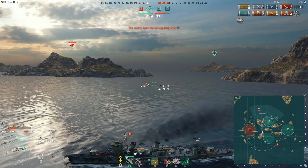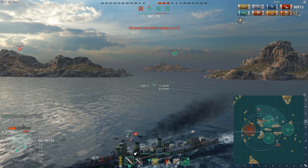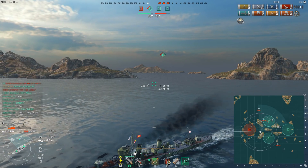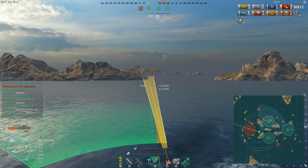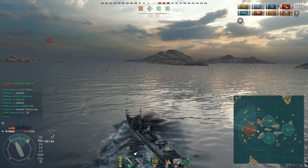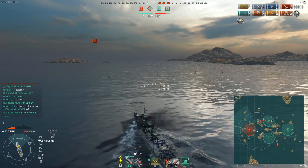I make my way towards Alpha. The Algérie is out of position. The Cleveland is on 5,000 health — is it worth throwing a salvo when I can't kill them? No, especially with their catapult fighter that would give me away. My torpedoes are almost reloaded, so let's take our time. I think once the Cleveland takes Bravo, they'll probably come charging around the corner looking for me on Alpha, so I toss torpedoes around the corner and make a beeline towards Alpha — the remaining 30 seconds of my speed boost will get me there quickly.